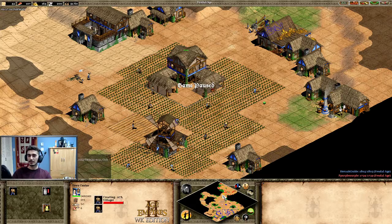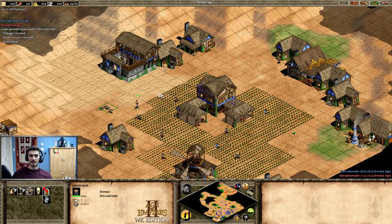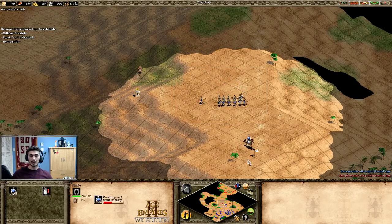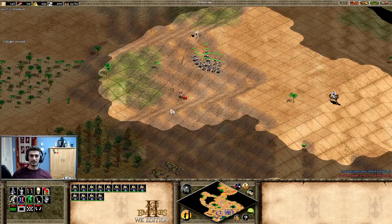The mistake I think he'll make is moving out with skirmishers not expecting me to have scouts. I'll sit in the middle of the map — I've got vision around my base. As soon as I see his skirmishers, I'll make three scouts and completely clean up his army. I'll keep my archers around in case he mixes in spears or eagles. Once he makes that mistake — which I'm pretty sure he will — that's how we win feudal age.